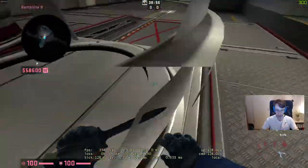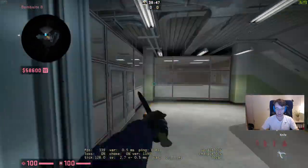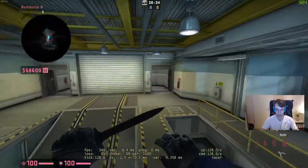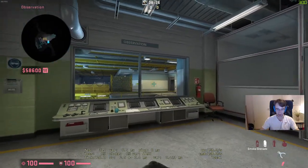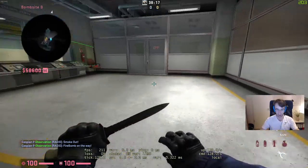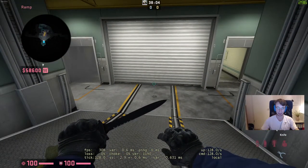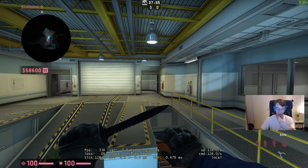For the B site after plant, the CTs are typically already holding from the primary zones. So you need to either completely take those zones or eliminate their ability to fight back from them. For ramp, the typical pro team approach is to smoke the right side and molly the left. If you have control of the control room, you can smoke off the right side and molly the left, meaning any enemies have to sit behind and wait — there's not much they can do. These two choke points are very dangerous, so removing that area from opponents as you take the site is a much better option.